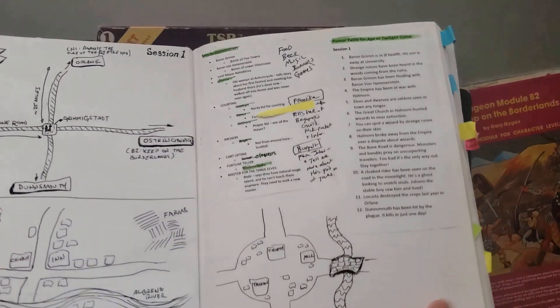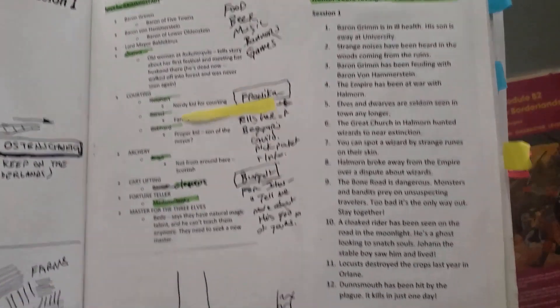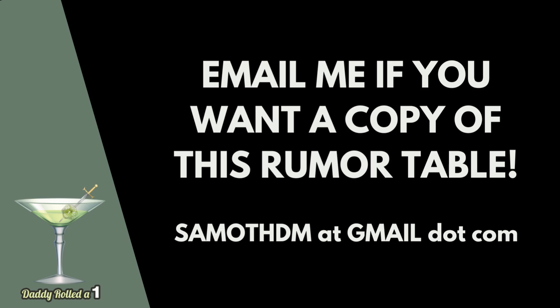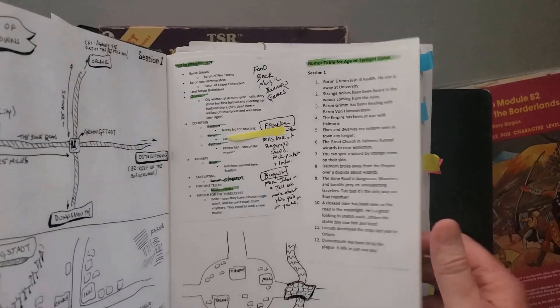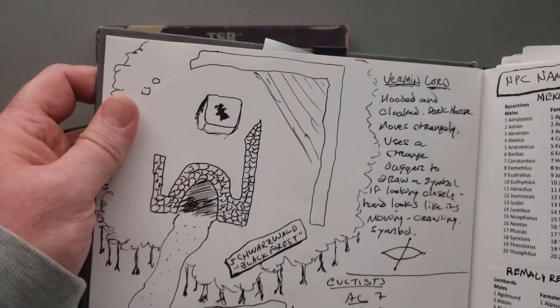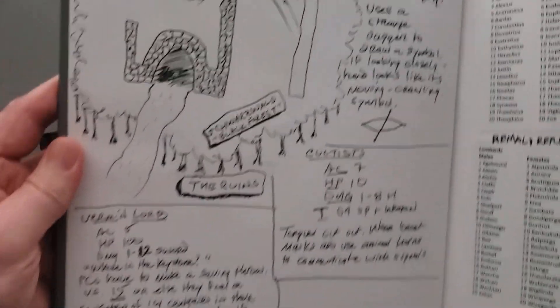I had my rumor table, the NPC that talked to the cleric player, and then more details on the Vermin Lord and the cultists. If this is something that interests you and you want to borrow it or get inspired, send me an email and I can send you a copy of the rumor table in a more nicely formatted version. I also had more NPC names divided into columns based on the country or time period from Earth history that inspired them — if you want those too, send me an email.